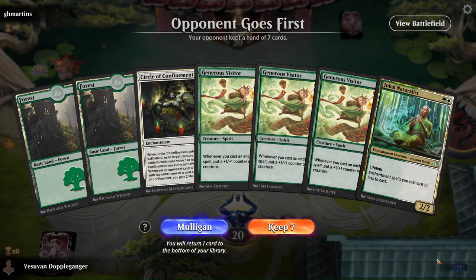Alright, so this is probably not the best hand, but I could play Generous Visitor turn 1, and then two more Generous Visitors turn 2. If I hit Flames, I can play Jukai Naturalist turn 2 as well. So let's give this a shot. Opponent is on Naya — let's see if I hit some Naya humans.